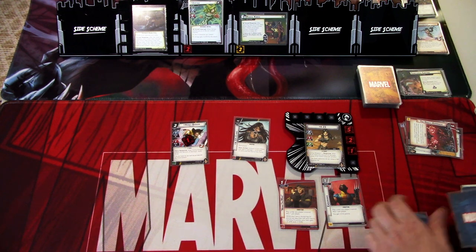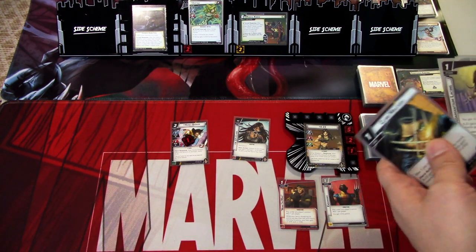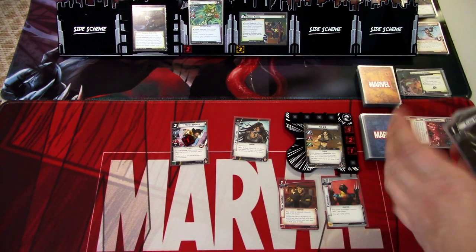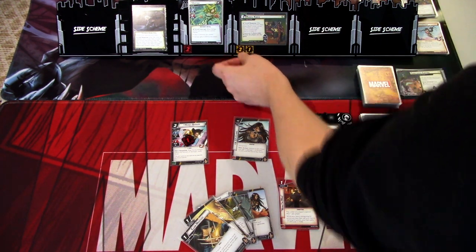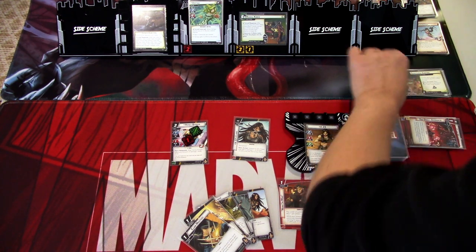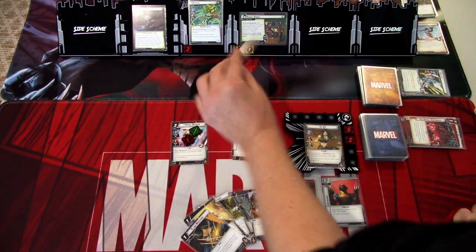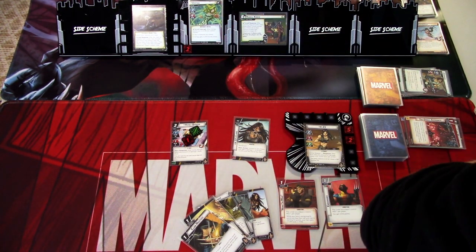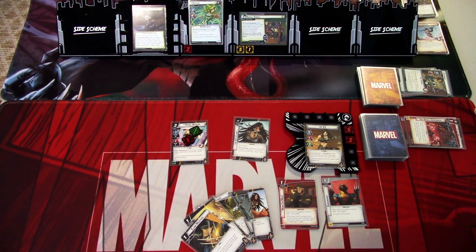That is our turn. We ready up and draw back to five: another Claw Mastery, Adamantium Lacing, X-Bunker, Puncture Wound, and Grim Resolve. In the villain phase, we add one threat, Vertigo stuns Honey Badger and hits for one damage, then Countercourtesy Advance triggers — Vertigo schemes for two plus one is three, putting us at six threat on the main scheme. That ends that round.